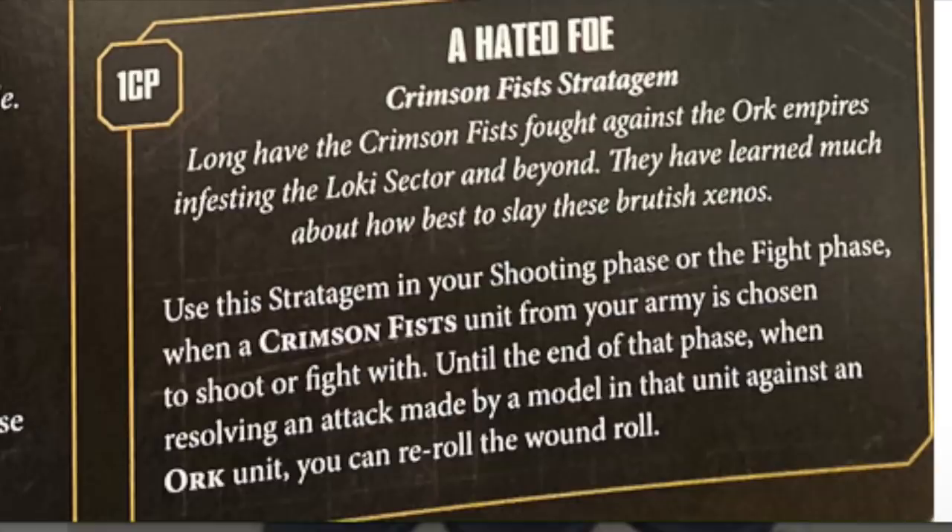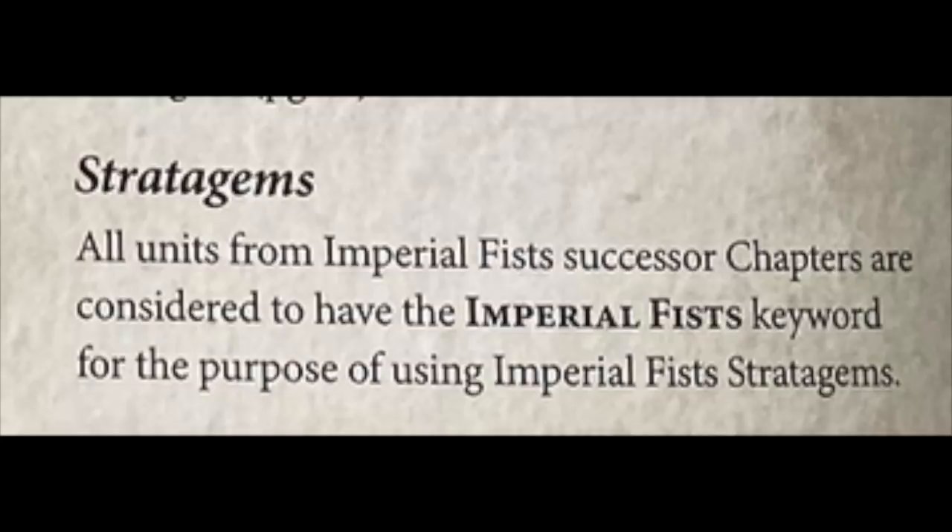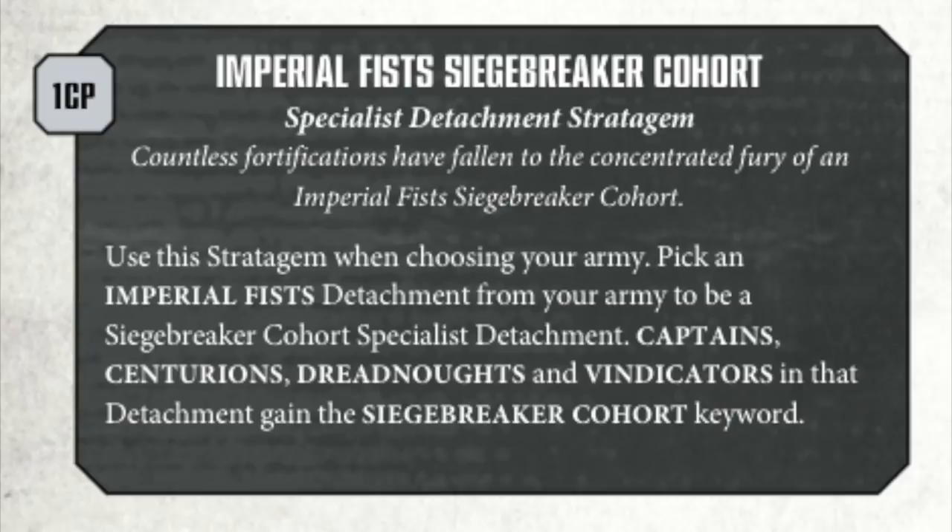Crimson Fists get two strong stratagems: re-roll wounds versus Orks for 1CP - in a meta still largely dominated by Orks in certain areas, that is absolutely massive. The other is plus one to hit versus characters - things like Imperial Knights and Lord Discordance are characters, so that's pretty huge. Since Crimson Fists can take Imperial Fist stratagems, you might technically be able to make a Crimson Fist army into an Imperial Fist Siege Breaker Cohort from Vigilus - I'll put the details on screen and let you decide.